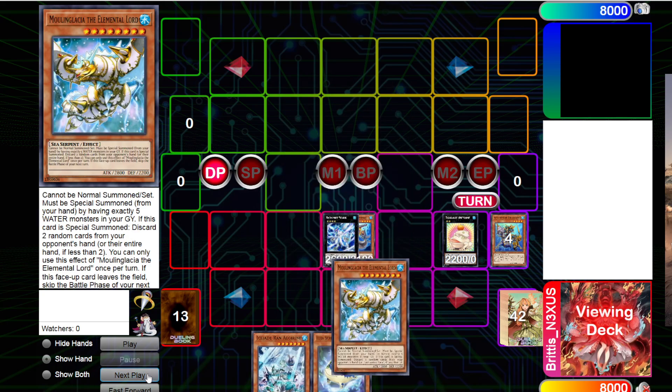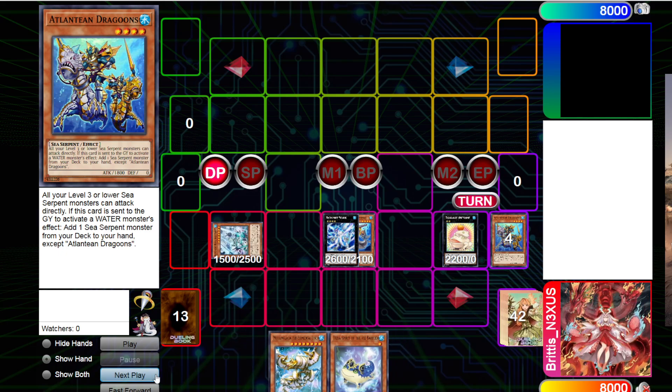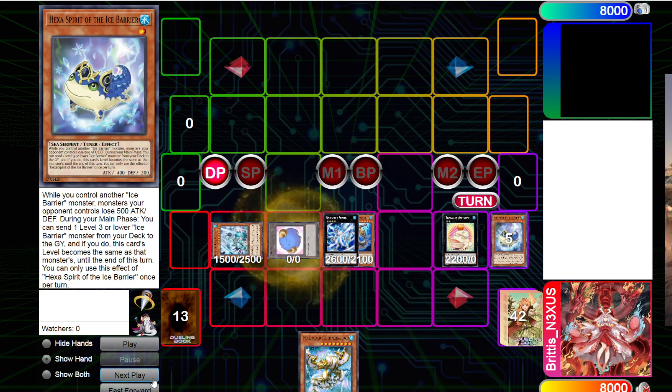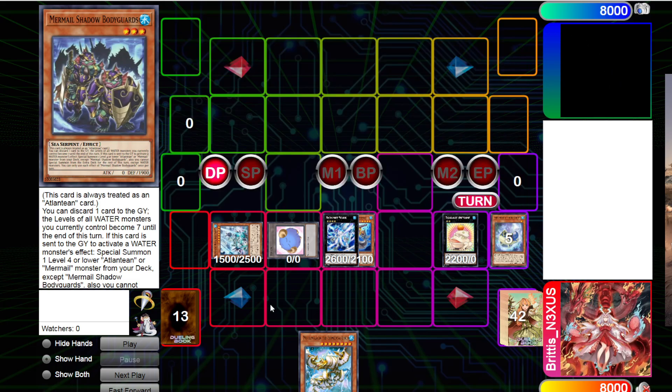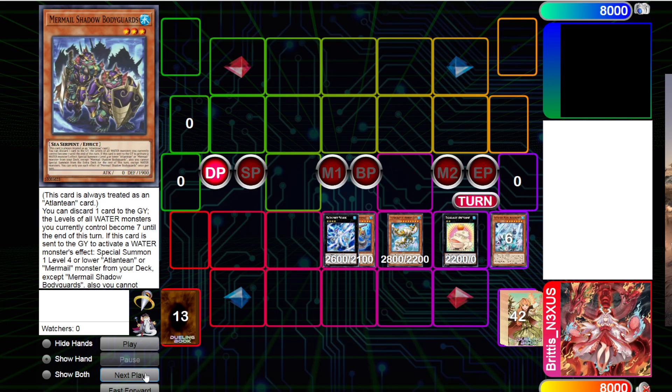Now we're going to add Moulin Glacia with Dragoons. The reason we're adding Moulin Glacia is because if we top for Adirine, you have exactly five waters in the graveyard — and sequencing is really, really important with this deck. We're just going to special summon the Moulin Glacia.